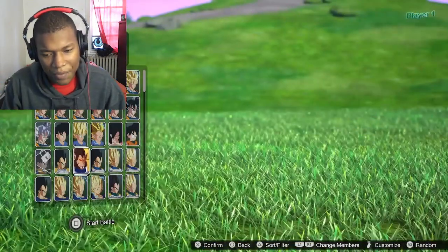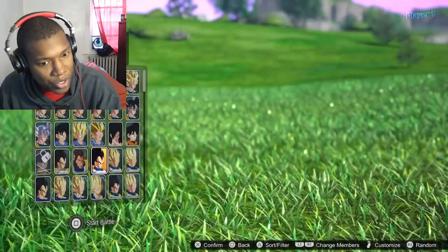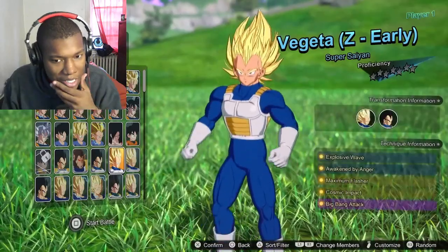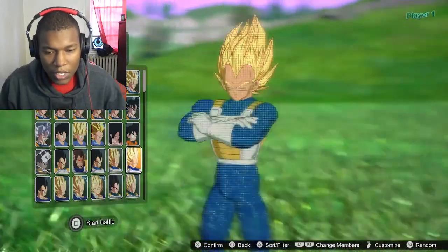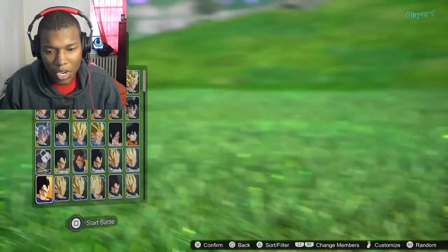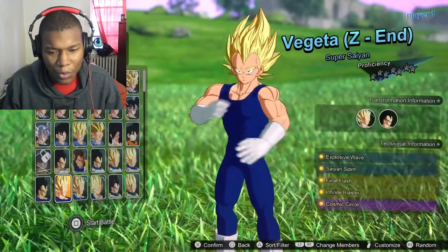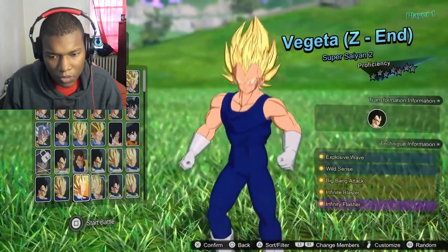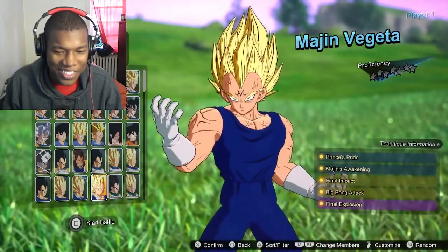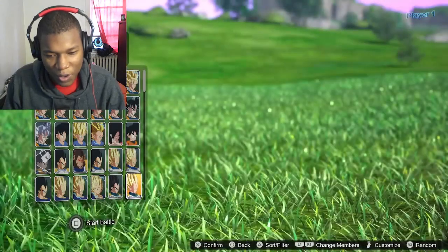We got Vegeta — oh wait, we can actually use him as a character! Super Saiyan Vegeta — his hair grew, what type of products is he using? Isn't that the Vegeta that went against Majin Buu? Super Saiyan 2 Vegeta. Where's Majin Vegeta? There it is — the menace. That man is all the way coked out. Alright, we got Vegeta.